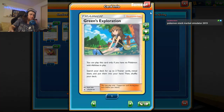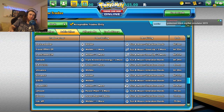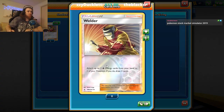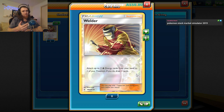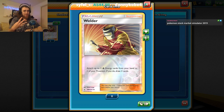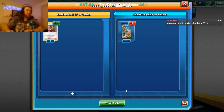For one Unbroken Bonds I don't think that's good because we could just pull those from Unbroken Bonds. Now, we do want this Triple Acceleration Energy as well and we're missing three, so this is actually perfect. The idea is: now that we don't have Malamar, we can get Welder. Welder lets you attach up to two fire energy cards from your hand to one of your Pokemon, and if you do you draw three cards.